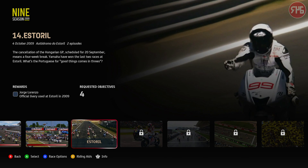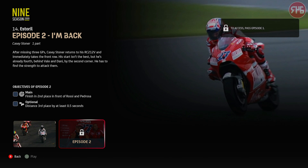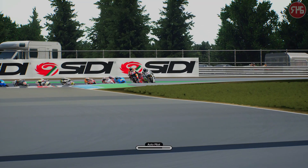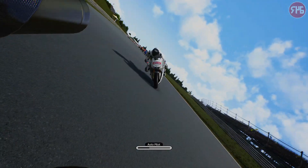So we will unlock Jorge Lorenzo's special Estoril livery. First part we're playing as Lorenzo, and the second part we're playing as Casey Stoner as he makes his return. Finishing first plus you need to win them all — it's that simple. Get past Pedrosa and go.